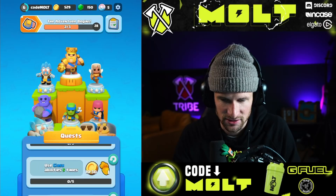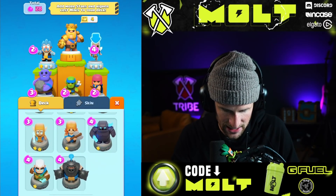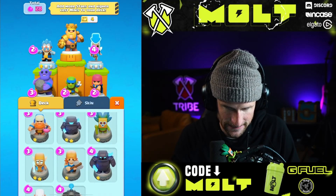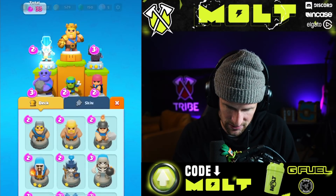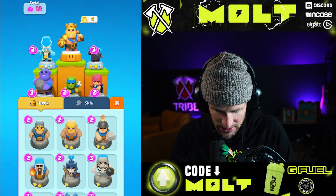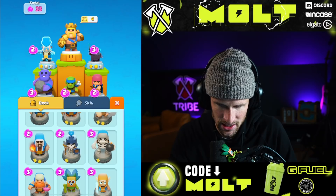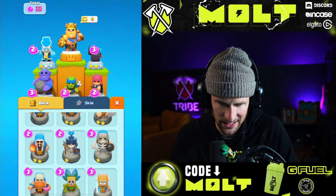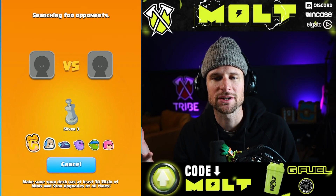We need to use some challenge coins for our quest. I'm going to go mini pekka, and we'll roll with that. Ice wiz is okay — I feel like I need the miner because he's super good in the back, but he's good at getting the e-wiz out. We're just gonna mess around and have fun.